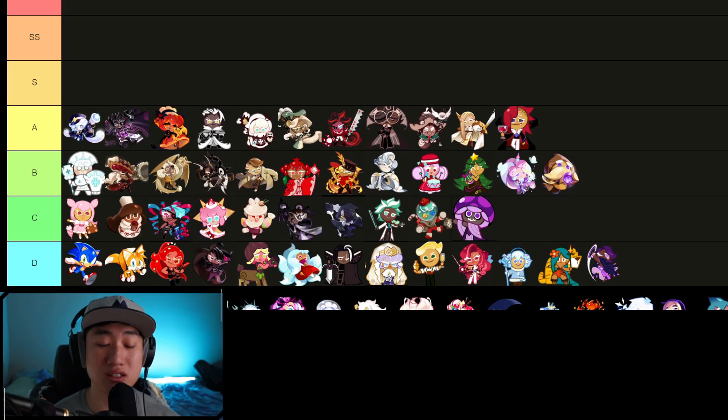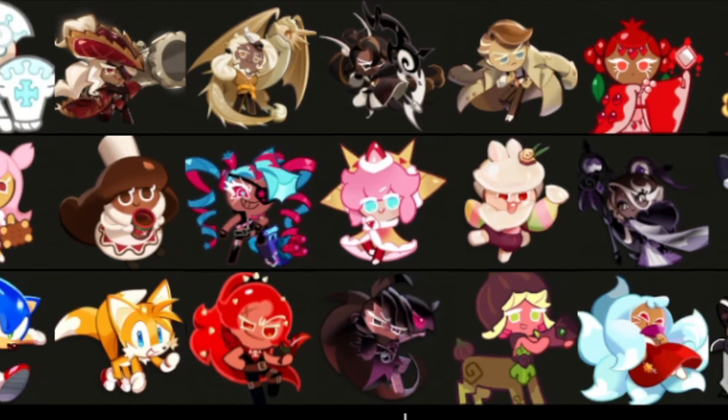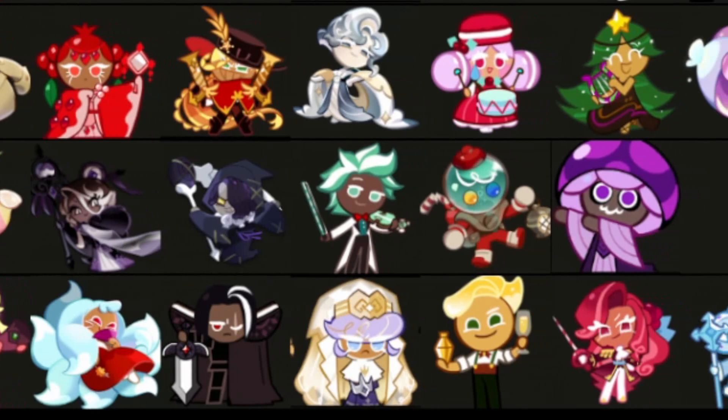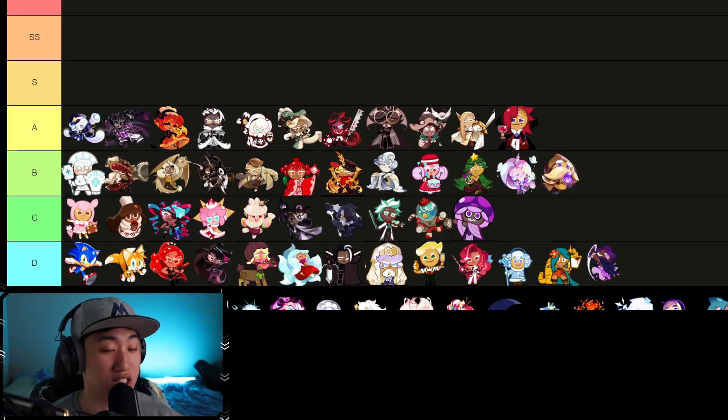C tier cookies are just below average — B is probably average, C is a little below average, and D is like useless. C tier includes: Cherry Blossom, Coco, Twizzly Gummy, Strawberry Crepe, Moon Rabbit, Affogato, Licorice even with the Magic Candy, Minchoco, Candy Diver, and Poison Mushroom. These cookies can be used sometimes, but are still probably recommended to stay away from.